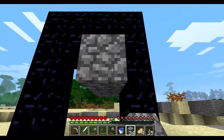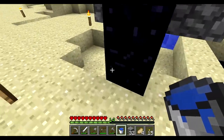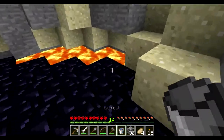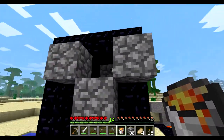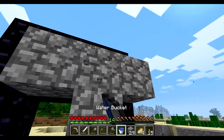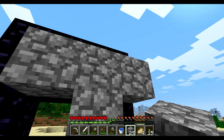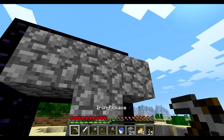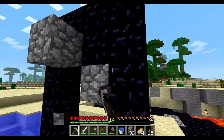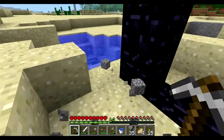Another idea is furnaces would cook things instantly instead of having to wait around. So if you put a stack of 64 it would take way, way, way faster to cook them — although you'd still have to use the coal, but it would be way faster. I think that would be a pretty cool one. There is a glass drops glass mod. I kinda wish I'd been able to make mods earlier because I would have made the glass drops one before whoever made that, since I always wanted it and looked it up and it wasn't there. A few months later it was.